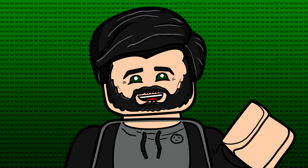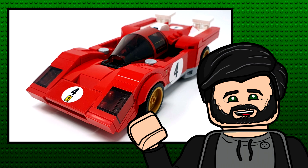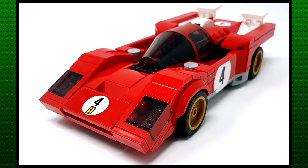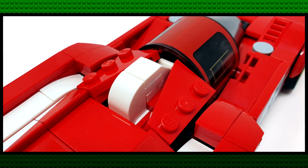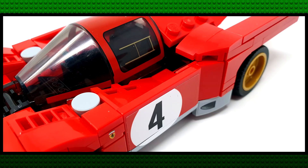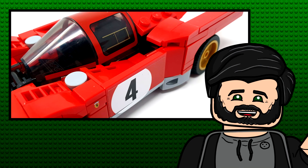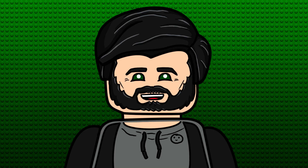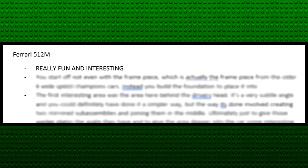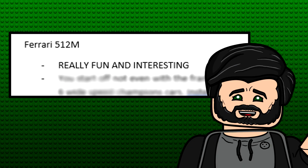Finally, and what I believe to be the best car of this wave, is the Ferrari 512M. This had an incredible build experience that was probably even better than the Project 1 from earlier. I can sum it up by saying that any section that looks simple — like those wedge plates behind the cockpit, or even just the doors — are created in such a unique and fun way. In my script notes, the first thing I wrote about this after I built it was 'REALLY FUN AND INTERESTING' in all caps. If that doesn't convince you, I don't know what will.